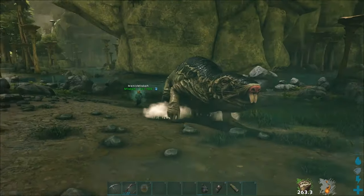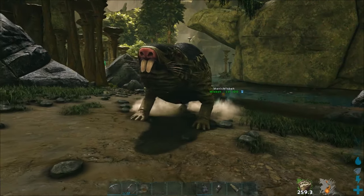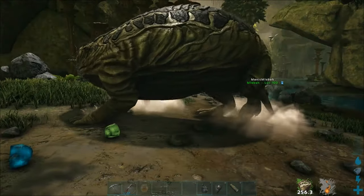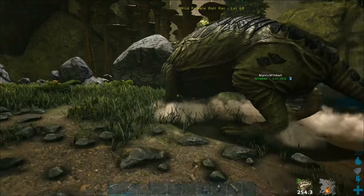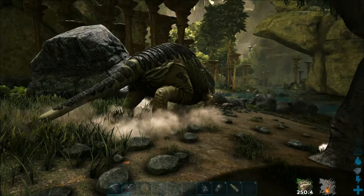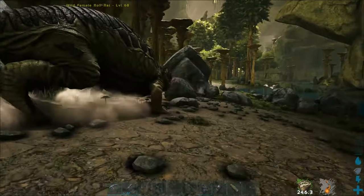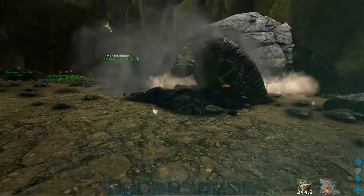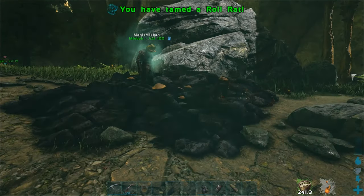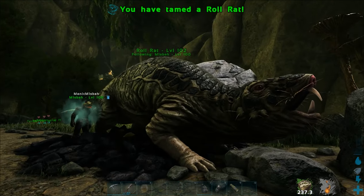The only danger is if it walks into any other creatures like a Spino. We're going to do another video after this on how to get the Queen Bee on this map so you can get as much honey as you want. I suppose you could get an army of these. Well done - it came out level 102.